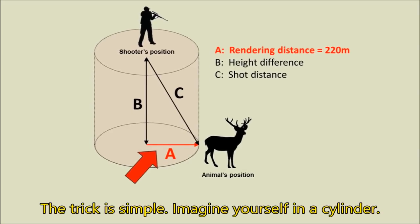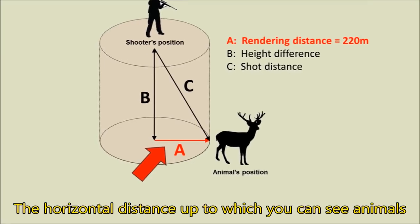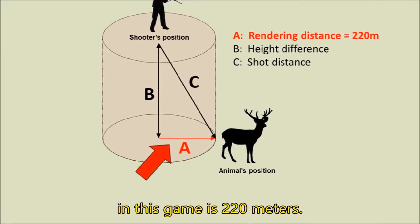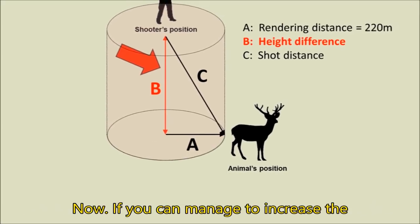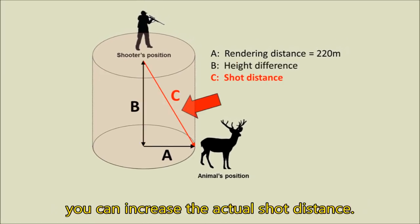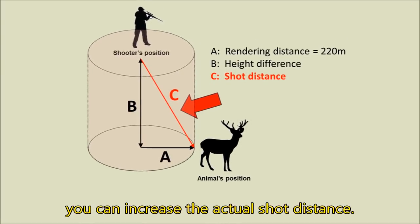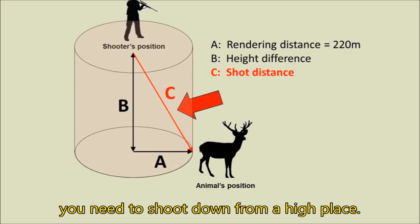The trick is simple — imagine yourself in a cylinder. The horizontal distance up to which you can see animals in this game is 220 meters. This is the so-called rendering range and is a fixed value. Now if you can manage to increase the height difference between you and the animal, you can increase the actual shot distance. That's all there is to it — this is why you need to shoot down from a high place.